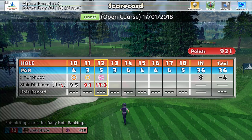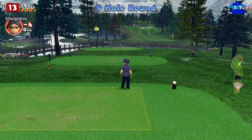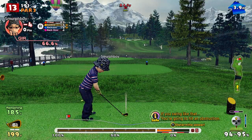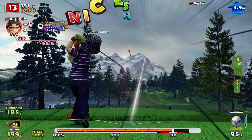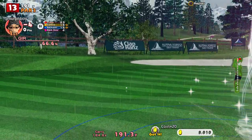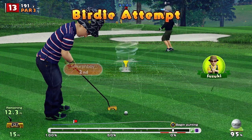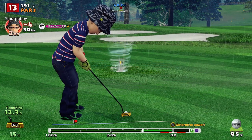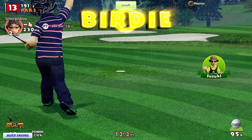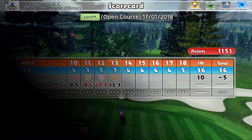Hole 13, it's a par three. Not too long, but we're downwind and slightly uphill. The question is how much carry does it knock off? Let's see what happens. Okay, run the green - that's what matters. You get a bit of backspin, so I'll take that. Putting shouldn't be too hard with the tornado cup. There we go - that gets us to five under.